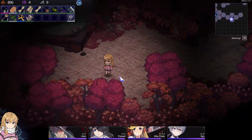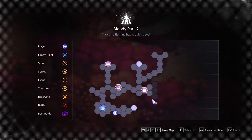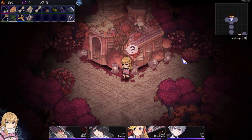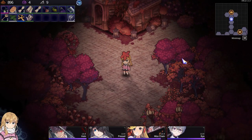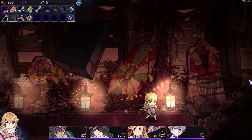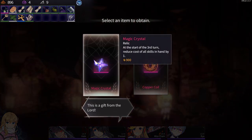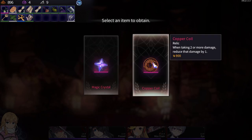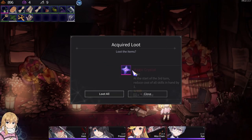More bread — a lot of bread. So what's left is the boss and up here. Metric crystal: at the start of the third turn, reduce cost of all skills in hand by one. I'll take that.